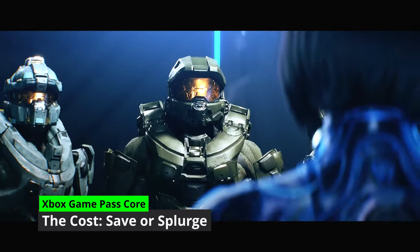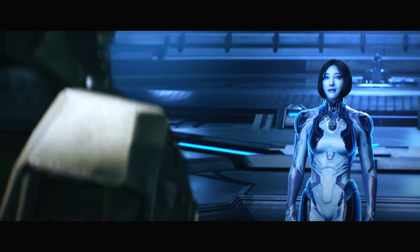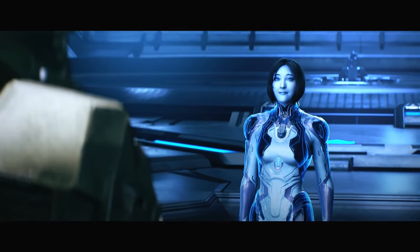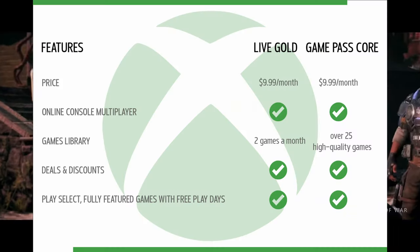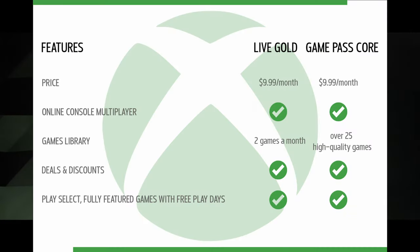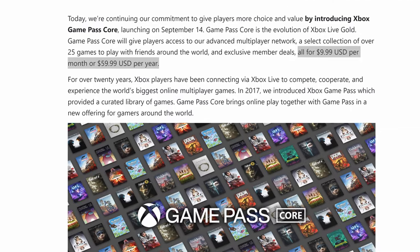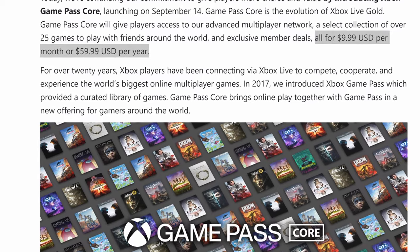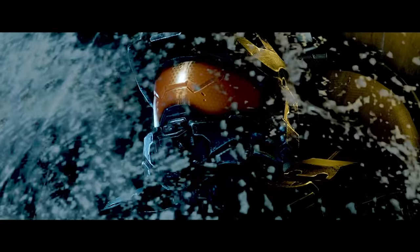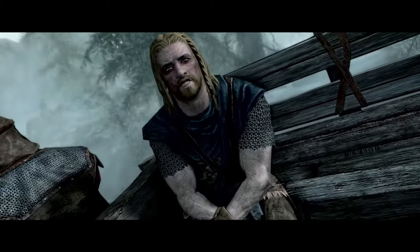Now let's talk money. The Game Pass Core subscription is priced the same as the old Xbox Live Gold subscription. You've got two options: you can either pay $9.99 per month, or save some cash by going for the annual plan, which is priced at $59.99 per year. The annual plan saves you $60 — that's a 50% saving over the monthly cost.